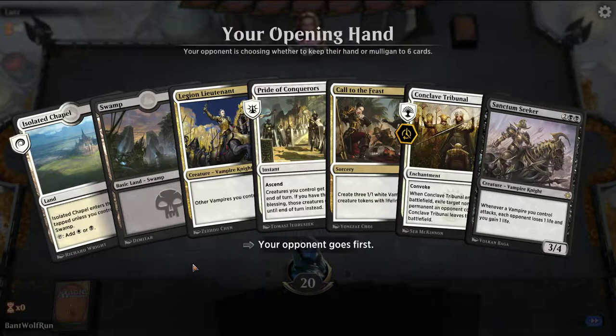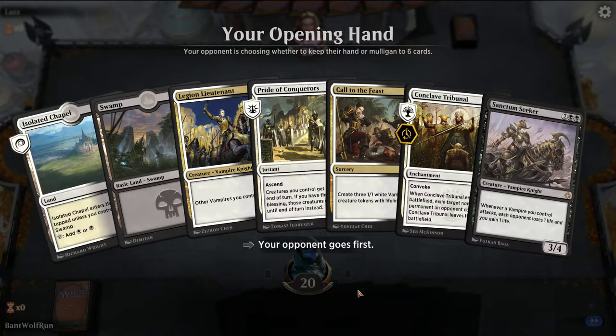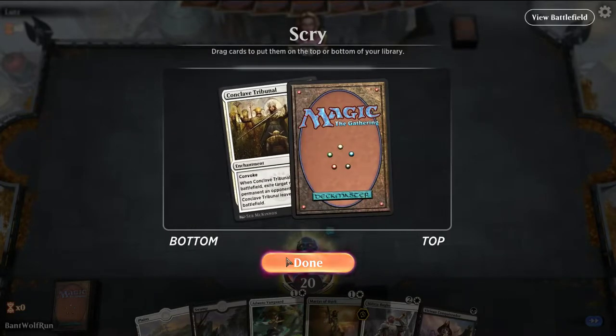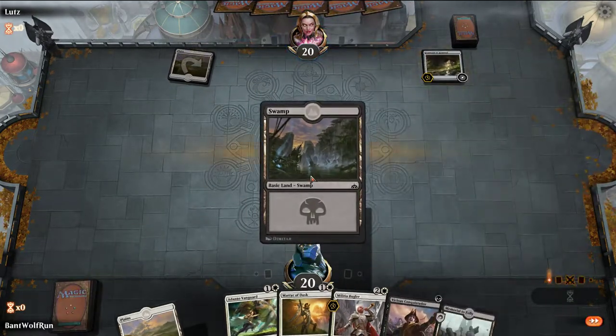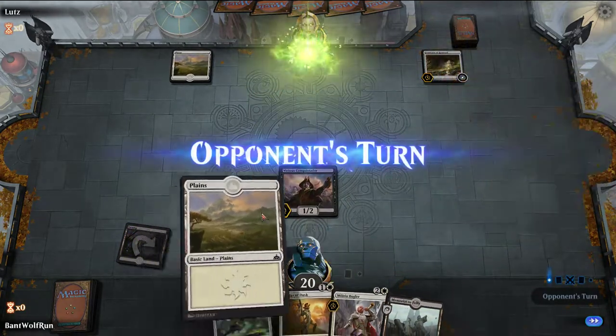This hand is a little awkward again with the 4-drop slot — we might need to go up another land in the deck and cut down a Tribunal. After mulliganing, sounds much better. We just want lands at this point so we can Conquistador into Adanto — that's a good start. Opponent is on some sort of life gain strategy, so we just have to hit them harder than they can gain life.